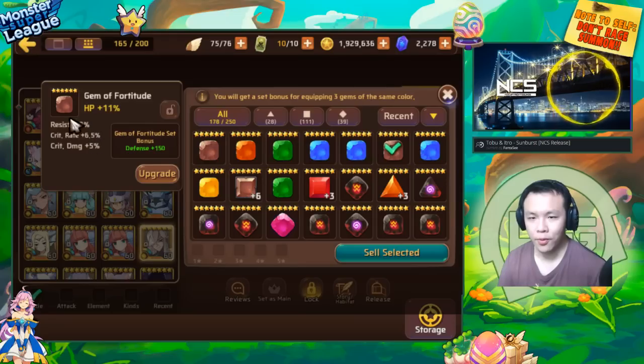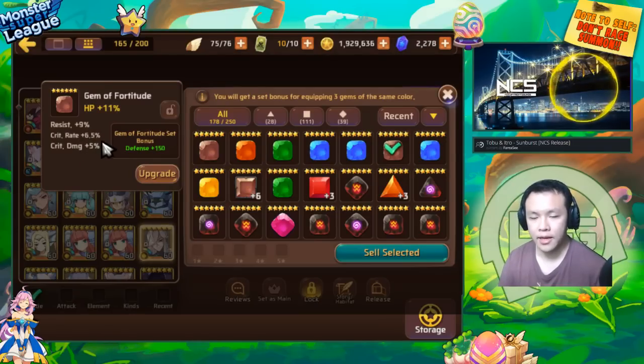This is another one with three substats, but all three substats are good. It's a non-flat HP gem with 9% resist — which is the highest roll in resist — it also has crit rate and crit damage. Crit rate and crit damage are also usable on almost all monsters. Even if they don't have any sort of attack, having some crit rate and crit damage can actually increase the DPS of random monsters by a little bit.